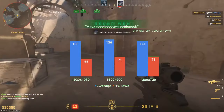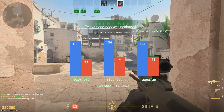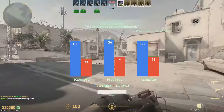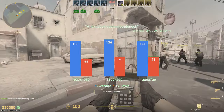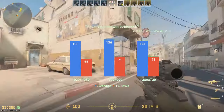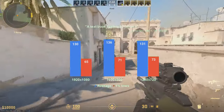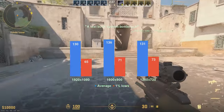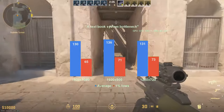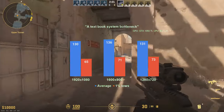CS2, however, is more akin to competitive online titles, so the higher the framerate the better. It feels that the GTX 1050 Ti could deliver, had it not been for the CPU. The reason you now see a graph instead of the usual lines of text is because this is a textbook system bottleneck — the same average of around 130 FPS and about the same 1% lows of mid 60s to low 70s across all three tested resolutions.